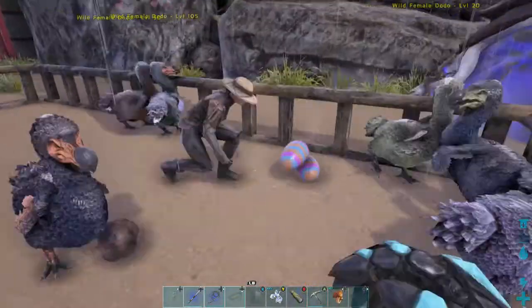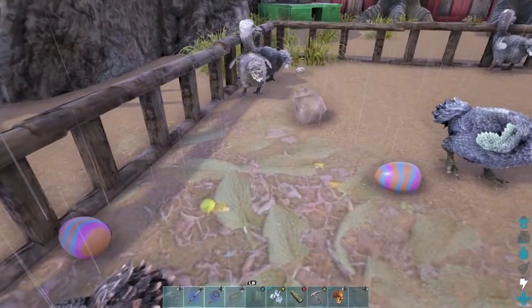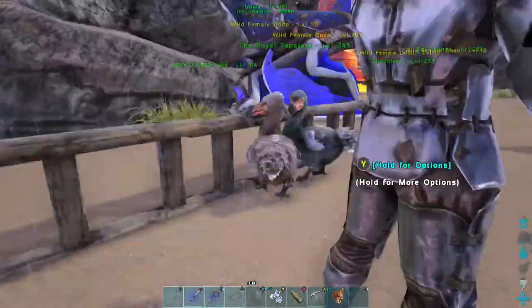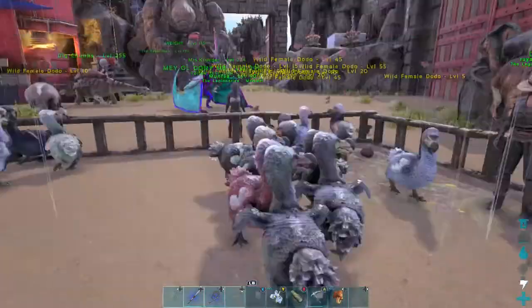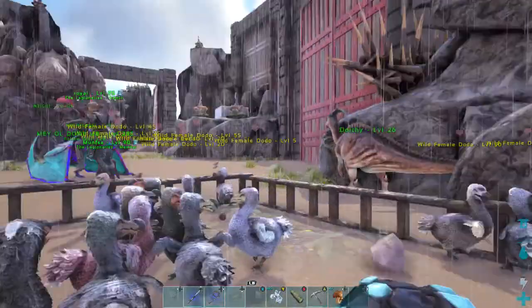Like I said, this is the easiest way to get all your easter eggs and get your Procoptodon skin in order to trade for high value items in the future - that'd be very rare. That's pretty much all you have to do. Hope you guys enjoyed this tutorial - eight eggs in ten minutes.